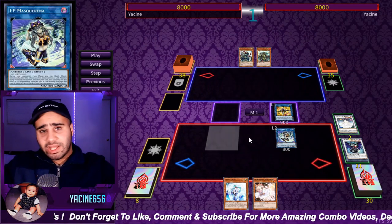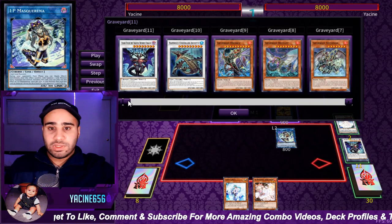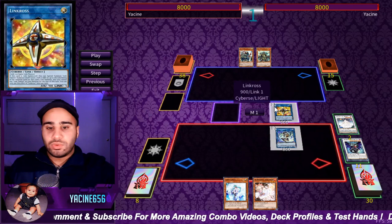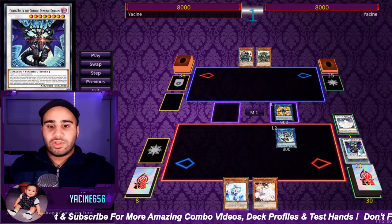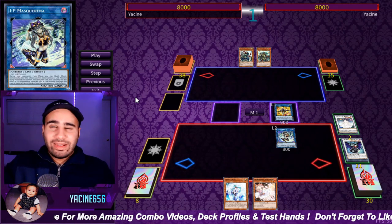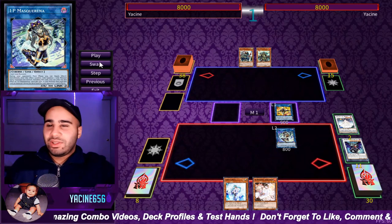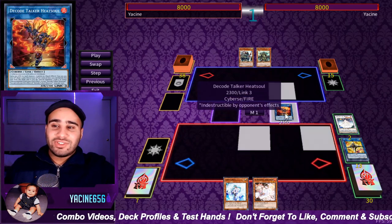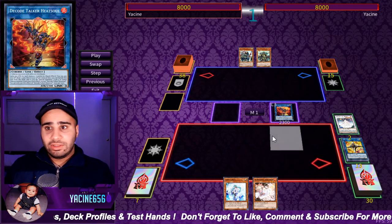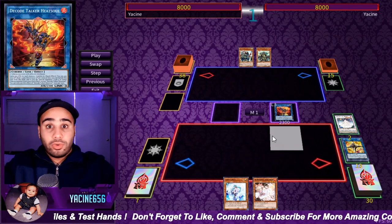We're going to make Masquerina for two reasons: we need a Cyberse monster, and we need a Dark monster to banish for Chaos Ruler's special summoning effect from the grave. We have a Light monster in the form of Linkross, so Linkross and Masquerina let us revive Chaos Ruler. Now with two Cyberse monsters, we can summon a monster not yet in the TCG — I think it's going to be released in Premium Gold — and that card is Decode Talker Heat Soul. It's one of the most broken Link 3 monsters and one of the only Link 3s that actually generates advantage.